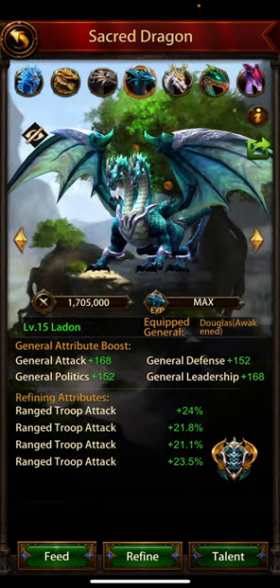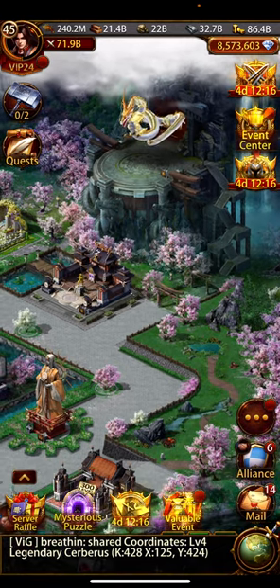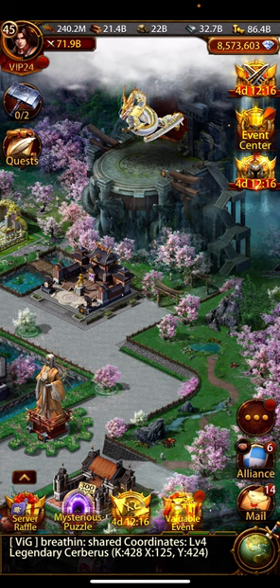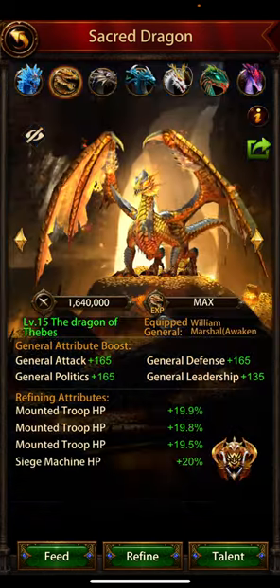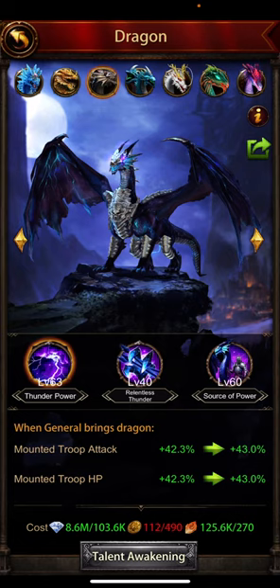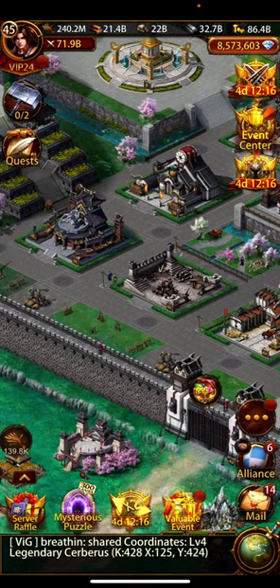Finally, talent ascension. If you have badges, first do all the third talents for everyone — even for dragons you're not using — because you increase troop HP and attack here for every dragon.